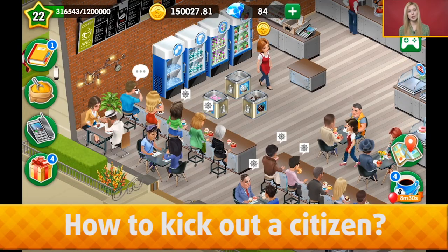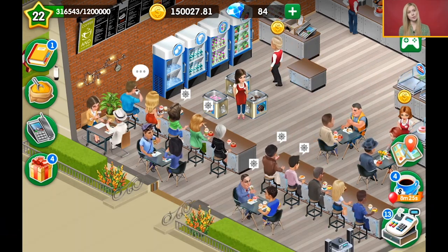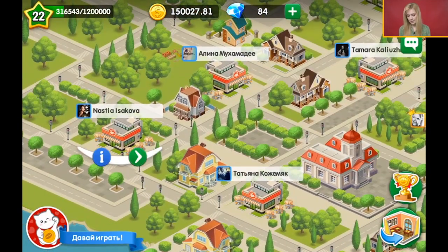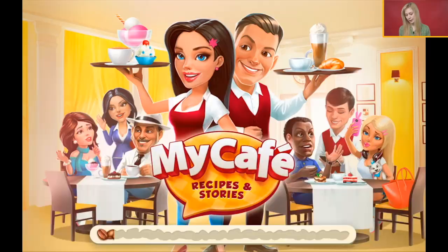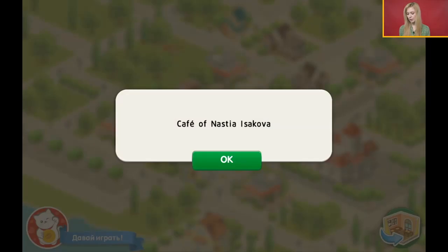Also guys, if there is someone in your township who you want to kick out, you should enter through your cafe. Right here in your cafe, you click on your town button and then click on, for example, Nastya's cafe, and then you can kick her out. If you go to her cafe directly and then want to come back to town and kick her out, you cannot do this. Keep in mind that towns are mostly for fulfilling tasks for festivals, which grows the ratings of your townships in the ladder.